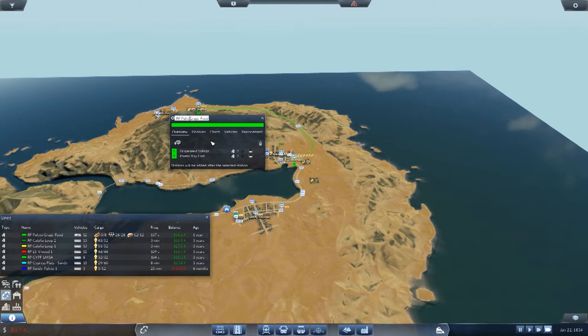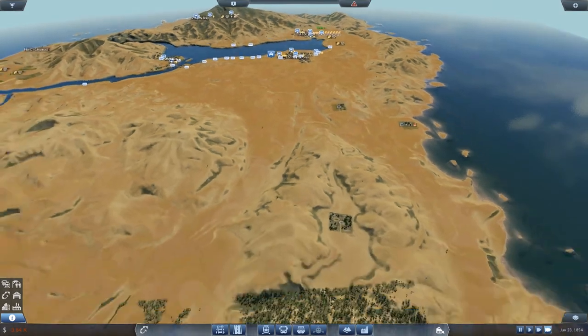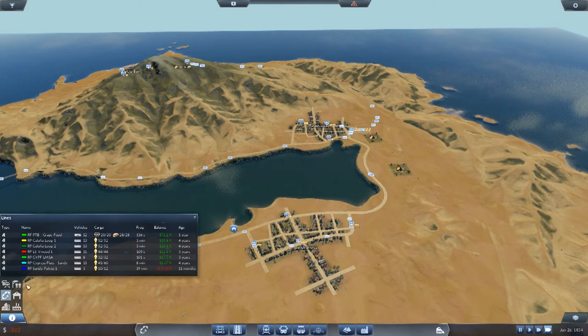We are massively negative now but we are making 35,000 on the Palito Grape Food line - that's good, that needs a more catchy name. PTB Grape - nailed it. Now we just need some cash to build up. Guys, one thing became frighteningly apparent while waiting: the food line is currently what's carrying us. It's making more than double the next best line - nearly 80,000 - while the next best, Calafia Loop One, is making 30. Even both Calafia Loops combined are making less. We need to start expanding food production.